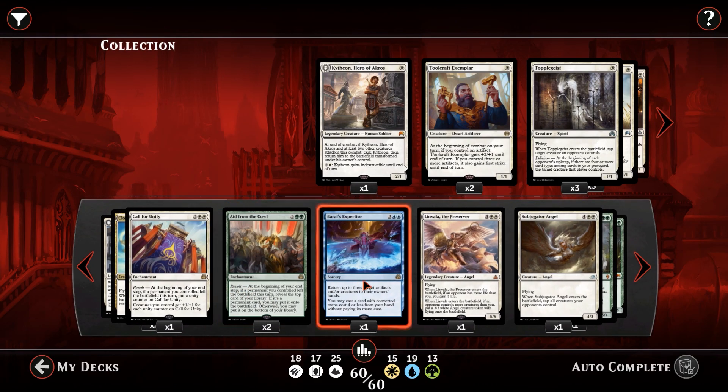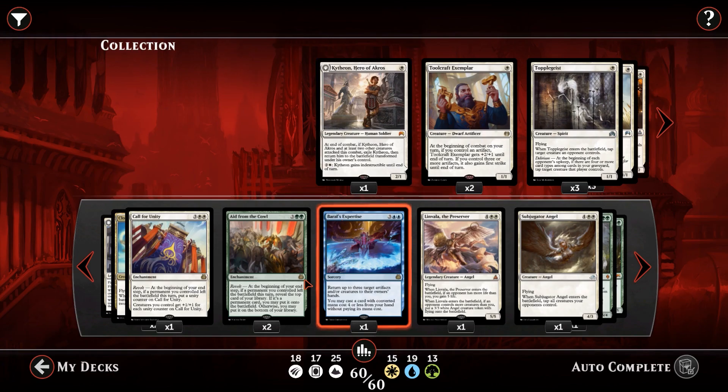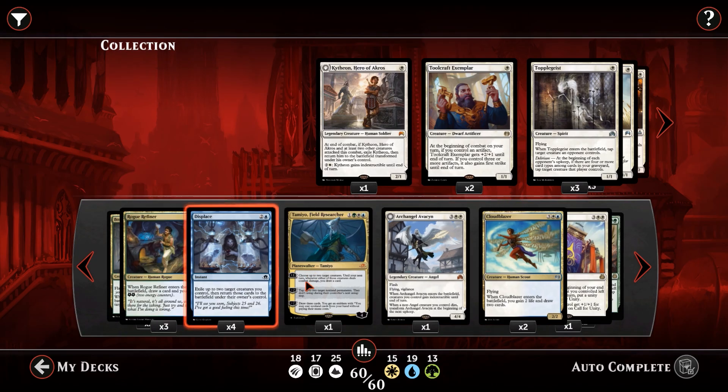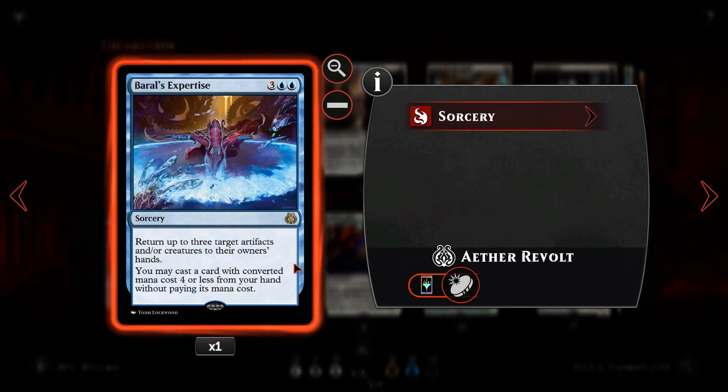Next we have Baral's Expertise — for three and two blue, sorcery speed. We return up to three target artifacts or creatures to their owners' hands — our own or our opponents'. The second part says you may cast a card with converted mana cost four or less from your hand without paying its mana cost. The best play is to bounce three of their creatures and then cast Tamiyo for free, or bounce three creatures and cast Displace for free to chain our enter-the-battlefield effects.